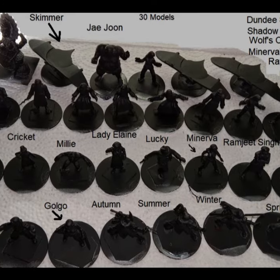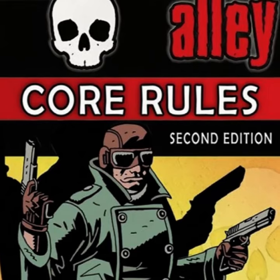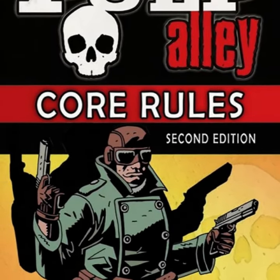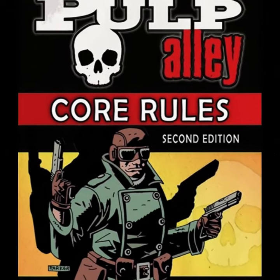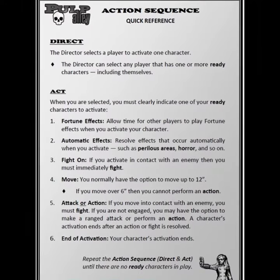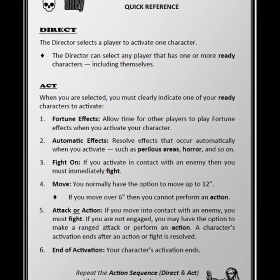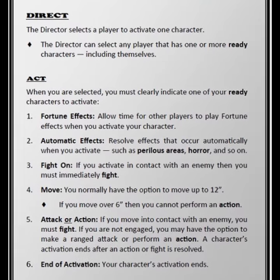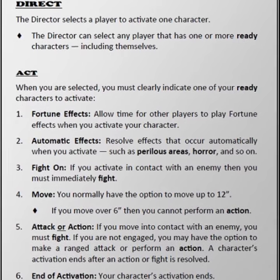Pulp heroes could be tough guy detectives, rugged archaeologists, plucky newsgirls, explorers, occultists, scholars and soldiers, just to name a fraction of the possible characters. Not many rule sets can handle Lovecraft Cthulhu scenarios, Howard-style Conan scenarios, and then jump into the Fifth Element. You could play out the entire movie if you wanted.